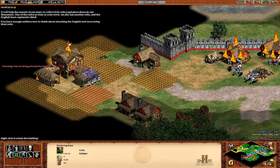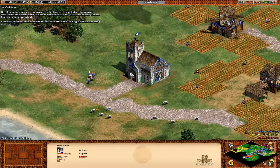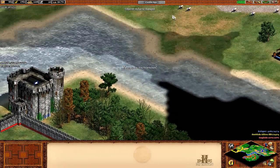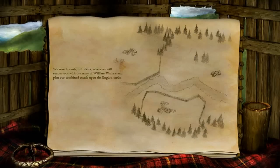Obviously you don't actually need to take out this town centre, but it looks like we're going to win before it gets taken out anyway. Congratulations — you've captured all three relics! With the three relics now locked away safely in Scottish churches, men murmur that we are blessed by the heavens. Our army now stands a chance as we prepare for the final clash with the English. Scotland now has archers and knights of our own. We march south to Falkirk, where we will rendezvous with the army of William Wallace and plan our combined attack upon the English castle.